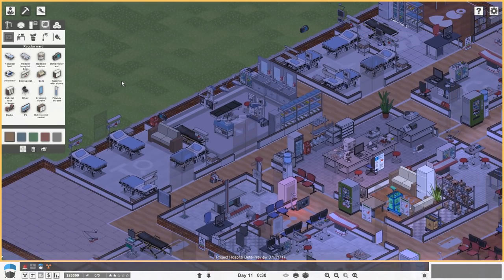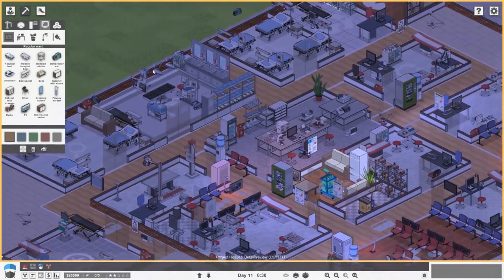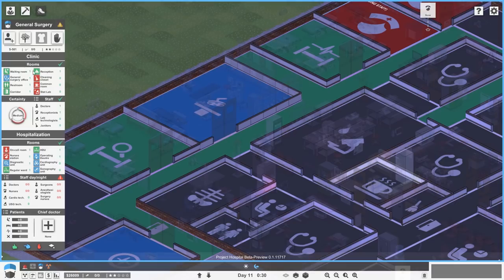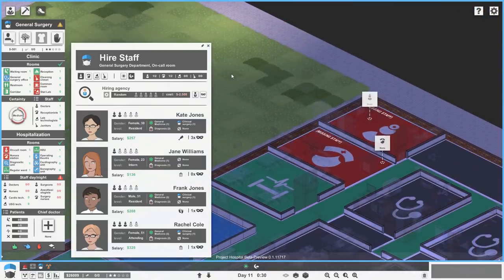Anything else that I need other than staff? Staff — now the staff are on call 24 hours a day, so I'm going to need to double up to fully staff this new section. Let's just check and make sure we're fully set up — and we are. Doctors: zero of zero. Let's just start hiring and see where we get to.